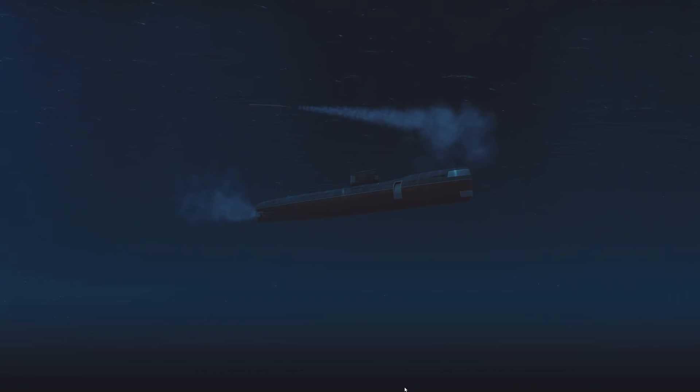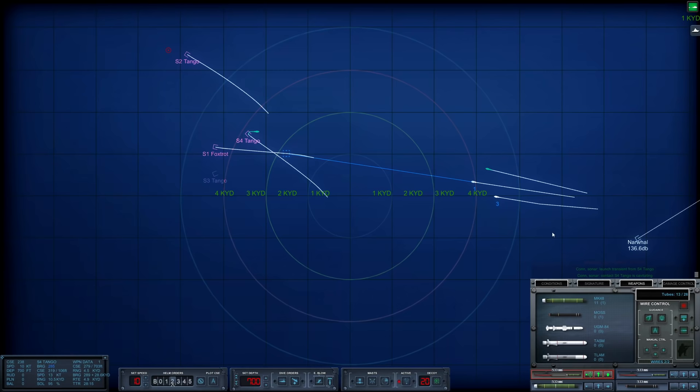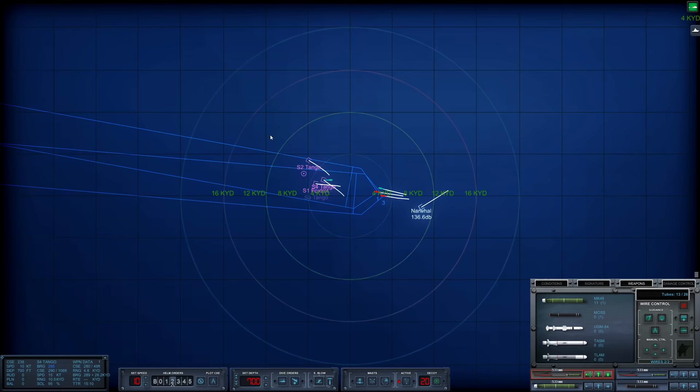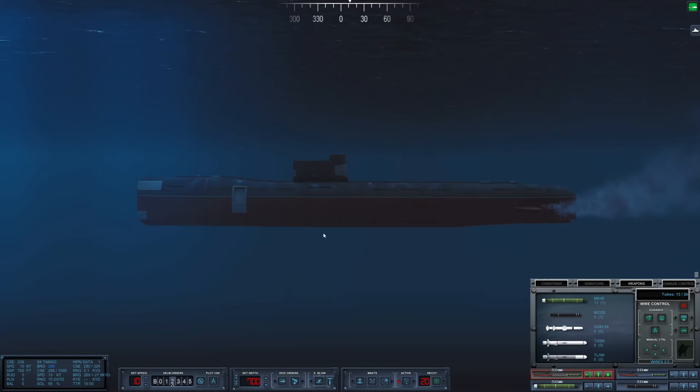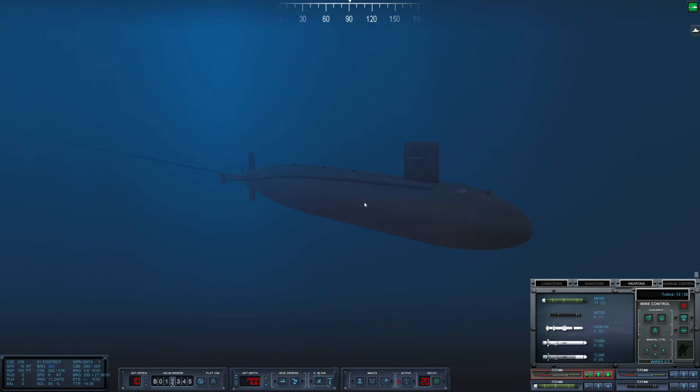We are getting counter-launches. Sierra 4 went active and started shooting — that means it is time to activate our torpedo. Activate one and activate two. This one's going to head for Sierra 1, this one will head for Sierra 4. And this one will hopefully still go for Sierra 5 — if it happens to acquire another target, one of our wire-guided torpedoes will be redirected. Only one torpedo was launched from Sierra 4, and now she is running at 15 knots near the surface, cavitating. That torpedo looks like it is going to miss us quite easily.